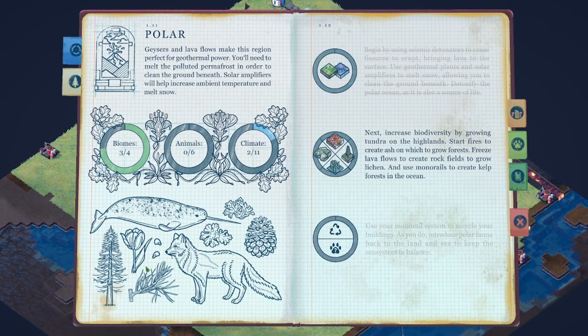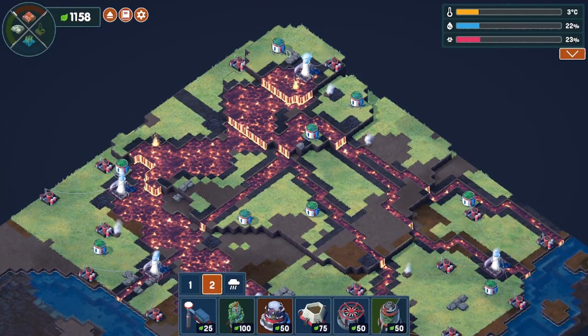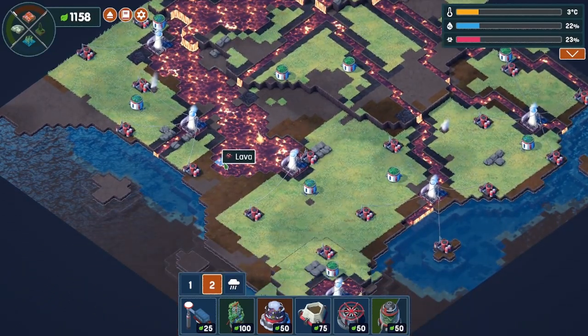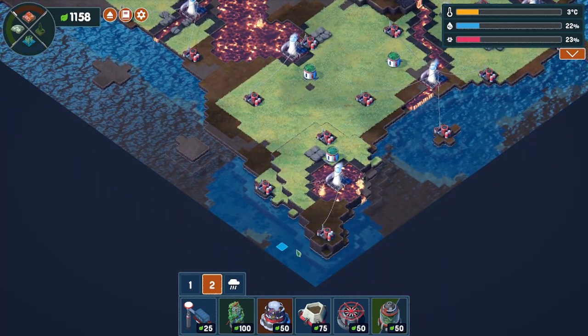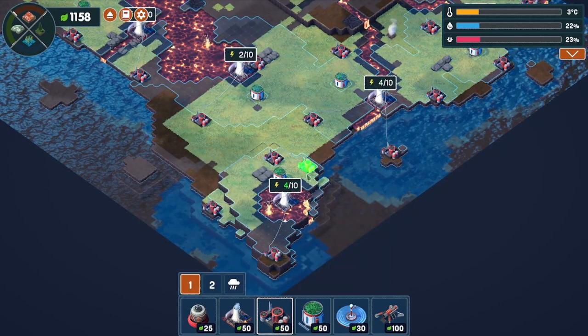The next thing we get to do is increase the biodiversity by growing tundra on the highlands, start fires to create ash on which to grow a forest, increase the lava flows to create rock fields to grow lichen, and use monorails to create kelp forests in the ocean. You can see where we plopped our couple of irrigators down. I tried to take advantage of them as much as possible — we've got a whole bunch of the water cleaned up, so I'm really happy about that.